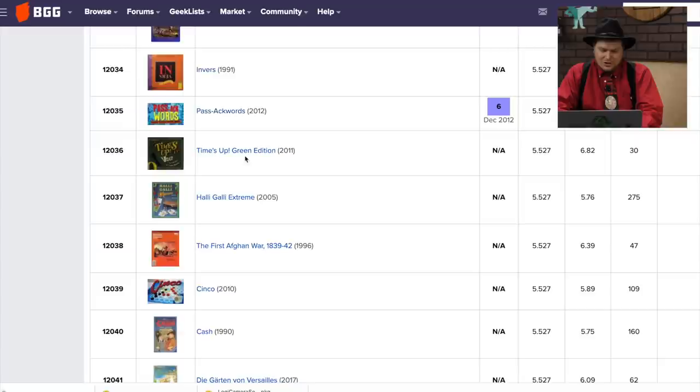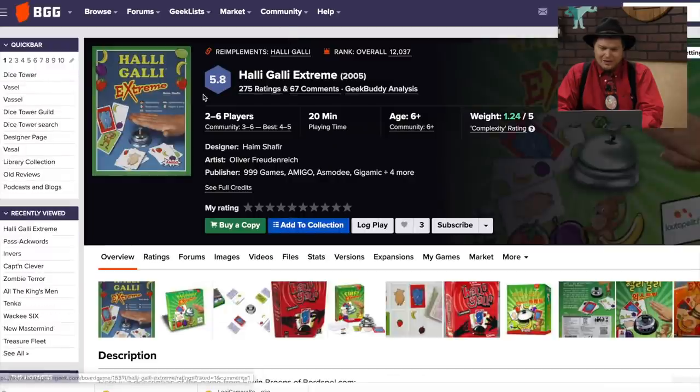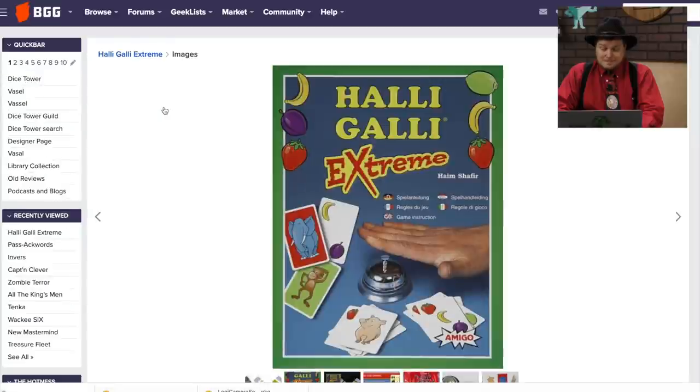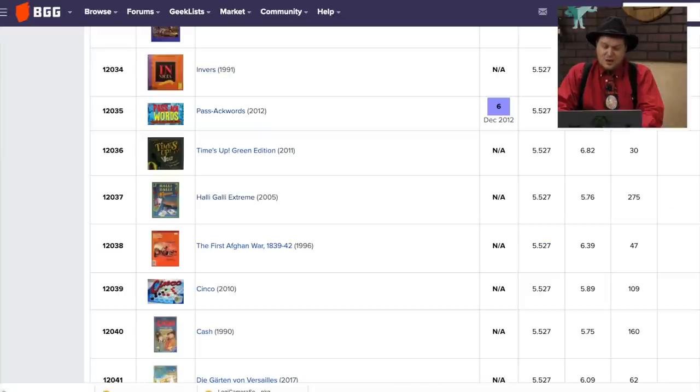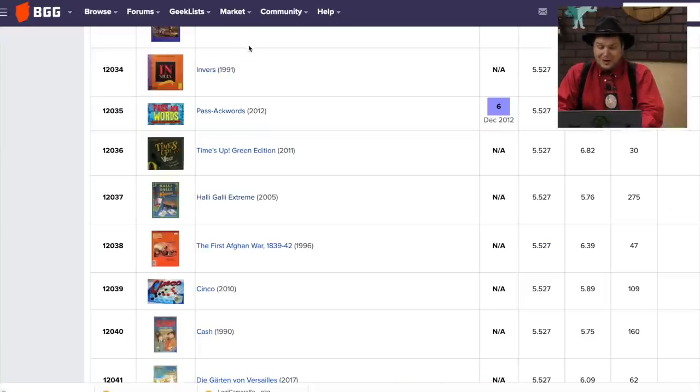Time's Up Green Edition. Holly Golly Extreme — I think we've seen this one before. Holly Golly is just not my style game. In Korea, everybody played Holly Golly — they really liked it. There are different numbers of fruits on the cards. Is it extreme because there's animals involved, or because when you hit someone's hand on the bell there's a spike there? That would make it extreme.